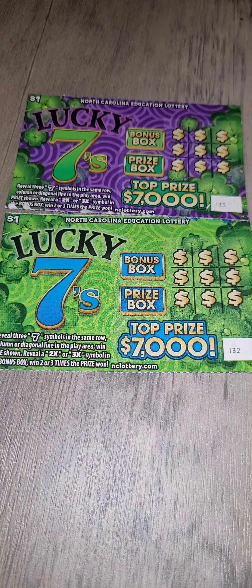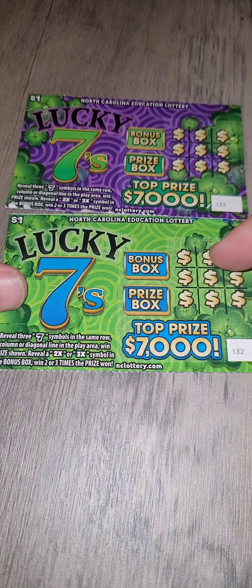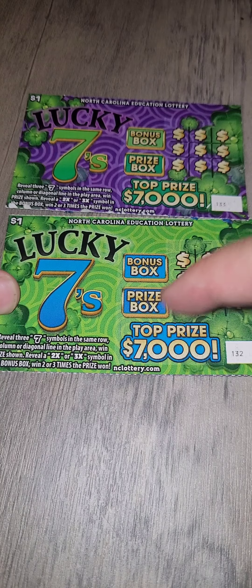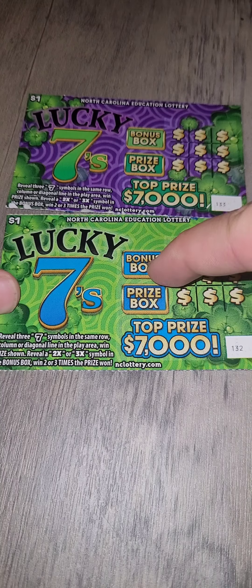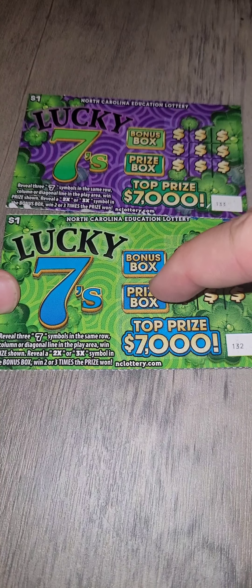Welcome to day 33, ladies and gentlemen. We're doing Lucky Sevens — two Lucky Sevens, green and purple. With this one, you're looking for the seven symbol to make a tic-tac-toe three in a row. And if you reveal it two or three times right here, you'll get that with your prize bonus, and this will tell us how much money we're winning.